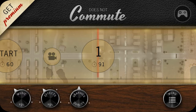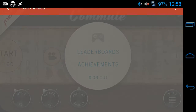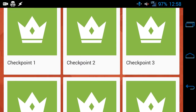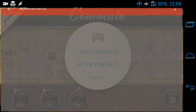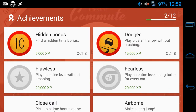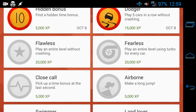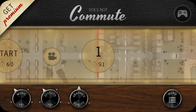The app is available for Android and iOS, and on the Android side it connects with Google Play Games so you can get leaderboards and achievements. You get things for reaching different checkpoints, finishing certain goals, finding hidden areas, playing five cars without crashing, completing flawless levels, and things like that.